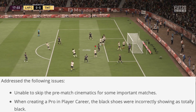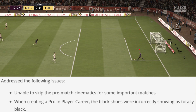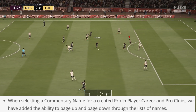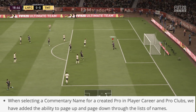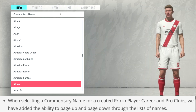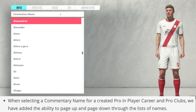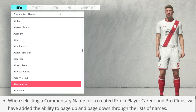They've also addressed the following issues in career mode: unable to skip pre-match cinematics for some important matches; black shoes were incorrectly showing as totally black when creating a pro; and when selecting a commentary name for a created pro in player career and pro clubs, they've added the ability to page up and down through the lists of names. Let's take a look — they've added these toggles, C and X on PC. As you can see, we're going down and up with a touch of a button, so instead of doing it manually one by one, it saves time and makes scrolling a bit faster.